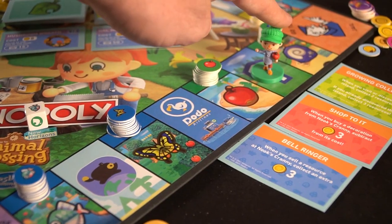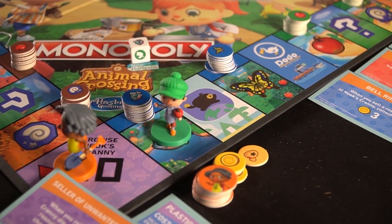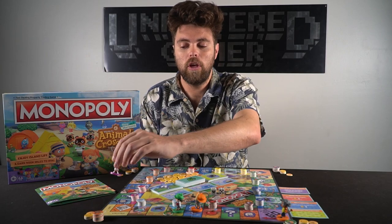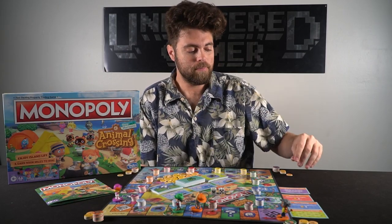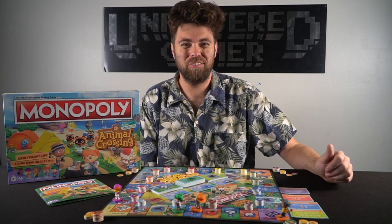There are also Dodo Airlines spaces. When you land on Dodo Airlines, you can move from that space to any space before the next Dodo Airlines space. So for instance, if Pink were to land on Dodo Airlines, she could then choose to go to this other Pink space and gather a fossil, and she'll also be able to place one of her tokens on that area — claiming it as her own location.